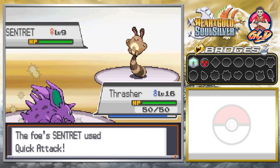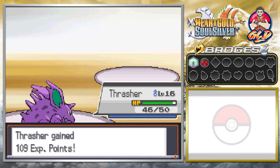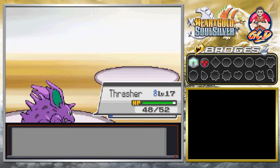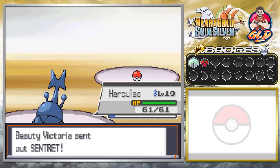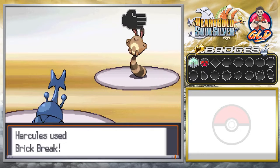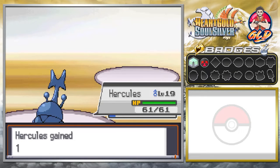What we're going to be doing here is battling everybody, making sure we establish our dominance. Double Kick for the win — and Centric has been defeated. Thrasher grows to level 17. Here comes another Centric. Hopefully by the end of this episode we might have Hercules at level 20. Let's go straight for a Brick Break. And there we go — Centric has been defeated.